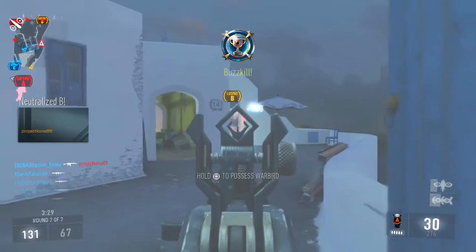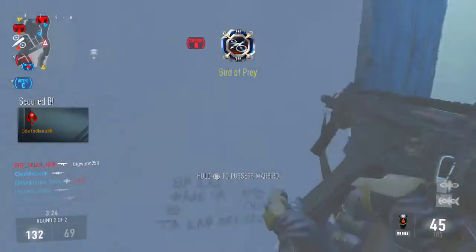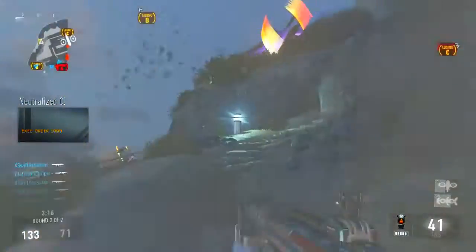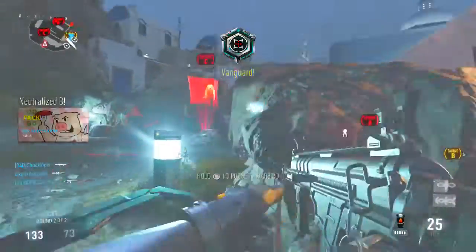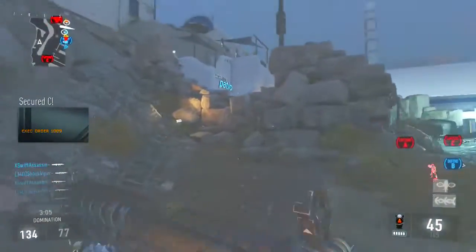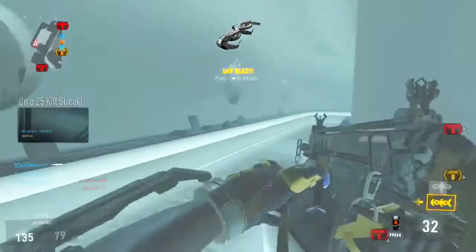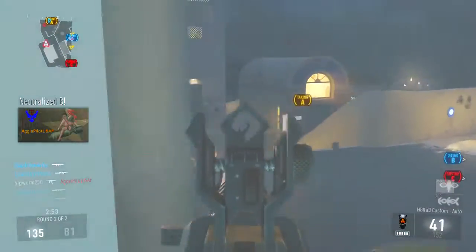There are also new ways to earn supply drops, which I think is awesome. They implemented Advanced Supply Drops into this game. While you're ranking up, every 10 levels — and there are 50 levels each prestige — so once you hit level 10, level 20, level 30 and so on, you unlock an Advanced Supply Drop. These are a little different in that they're guaranteed to have three different things in them — you could get cool armor, rare character items, or even some guns.